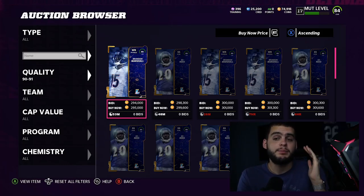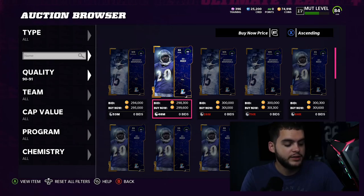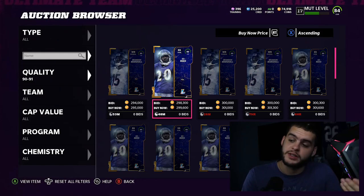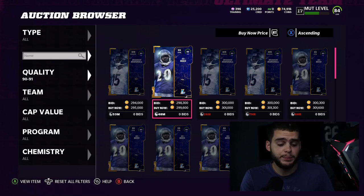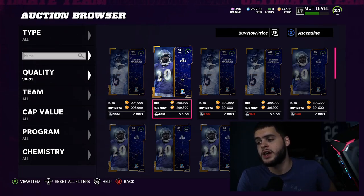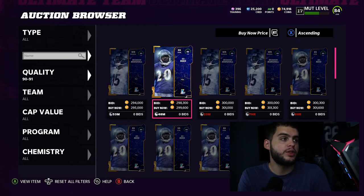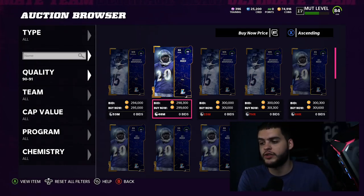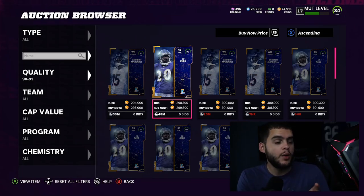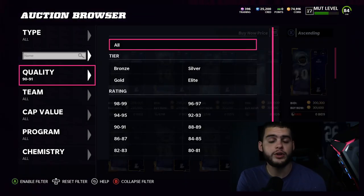Another thing: never buy hype. On Twitter and YouTube everyone says 'you have to have this card' — you don't, you want it. Ed Reed was 400k the first two days he was out, people were flying in to buy him. If you had just waited four to five more days, he dropped almost 100k. People buy the hype, then more players join the game throughout the week, the market stabilizes, and he ends up around a 295 to 299 price tag. If you really need Lawrence Taylor, he won't be 600k forever — eventually he'll be around 350, so just wait.